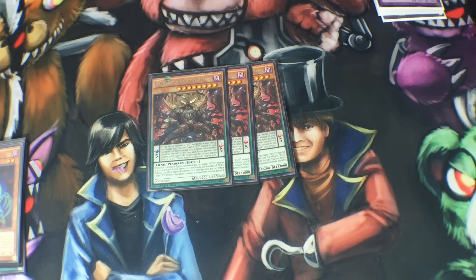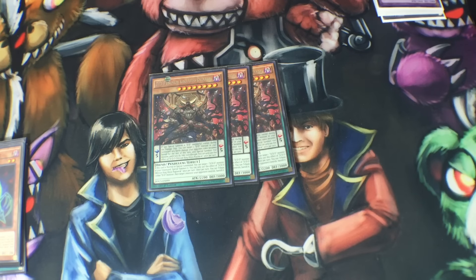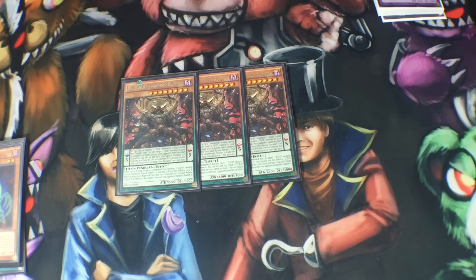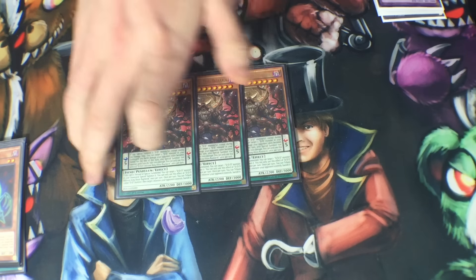Three DDD Swirl Slime. This is like doubly important. It lets you fusion summon the most important fusion in the deck, and it also helps you facilitate the Rank 8 play, which I'll go into a little bit later. You definitely need to play three of him for now at least. Three DDD King Abyss Ragnarok — he's the level 8 guy. He's really powerful. Whenever he gets special summoned, he gets you another one out of the grave. You might play fewer later, but right now there's just not enough cards in the archetype to play less, and the Rank 8 is pretty powerful, so three is necessary.